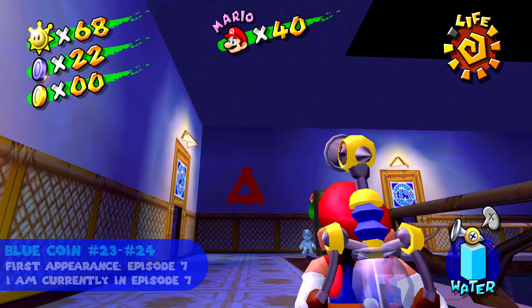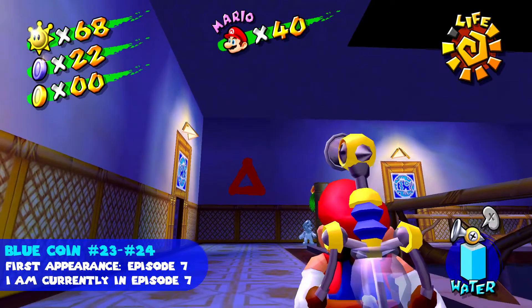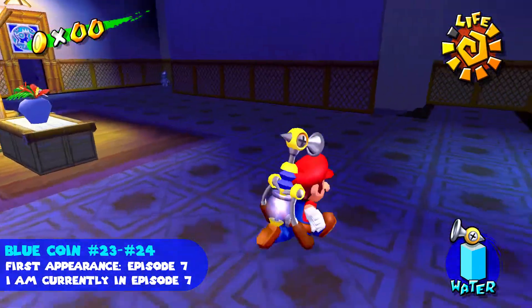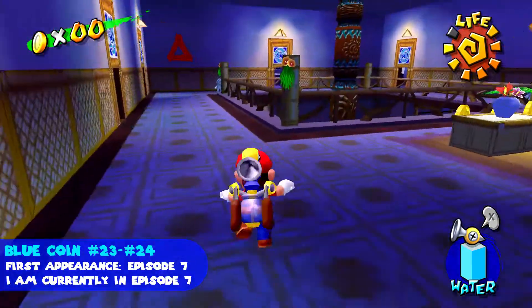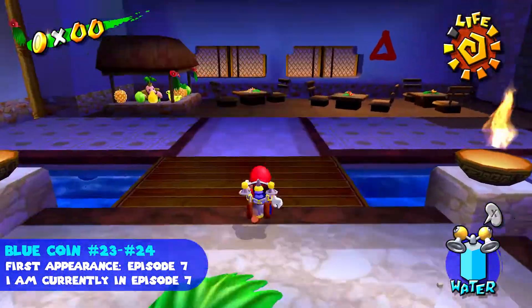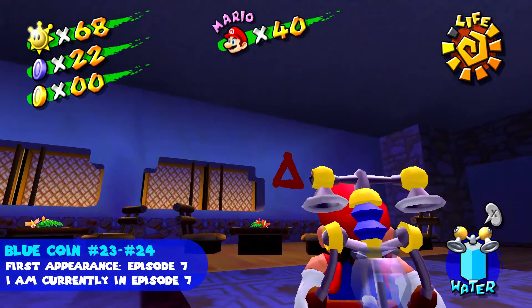Blue coins number twenty-three and twenty-four are both connected by a triangle on the wall. This is where the first triangle is — I am on the first floor, up the first flight of stairs, straight ahead. The triangle we need to get to is just in front of the fruit stall here.